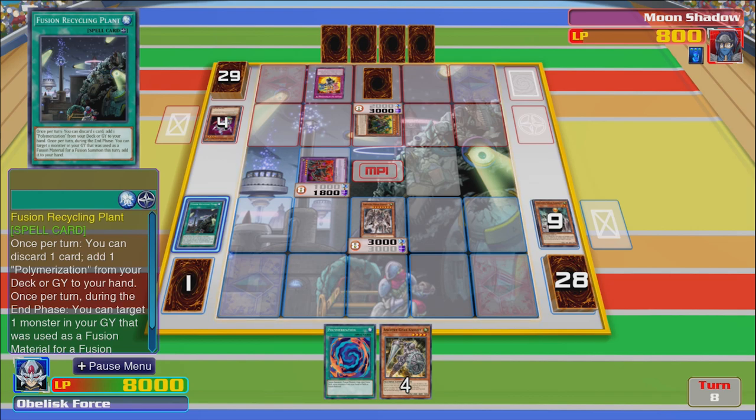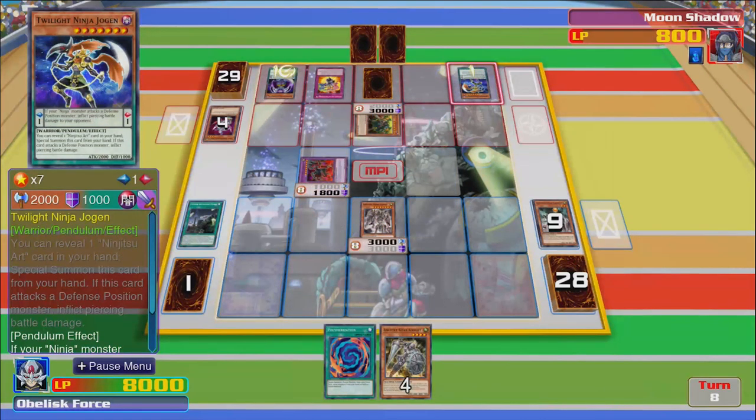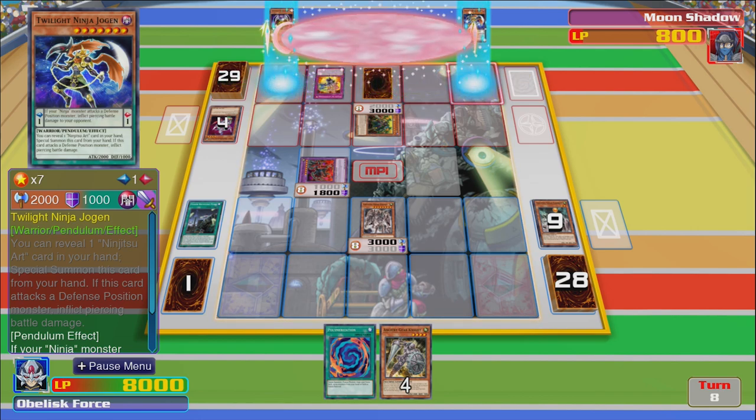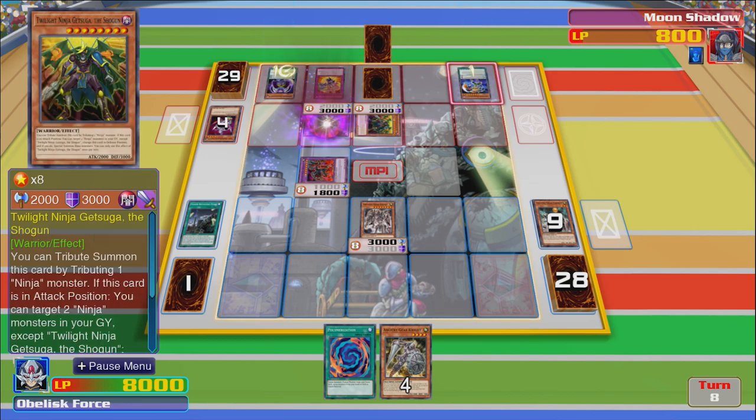Oh man. Oh okay — it's a ten. He's thinking — you've got to kill my fusion dude. Oh, a ten and a one — so you get like an eight to a nine and a two to a nine. I can imagine it's eight-nine. Oh okay — he's pendulum summoning. Dude, I don't even know.